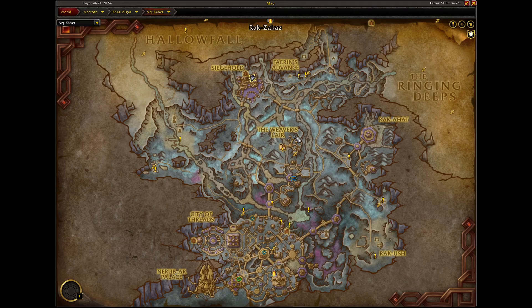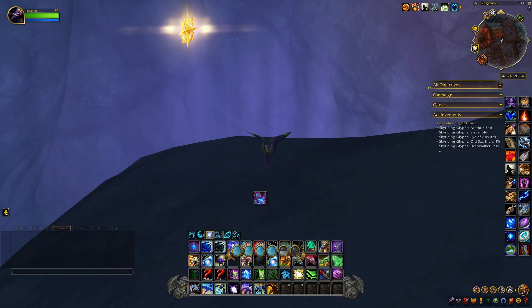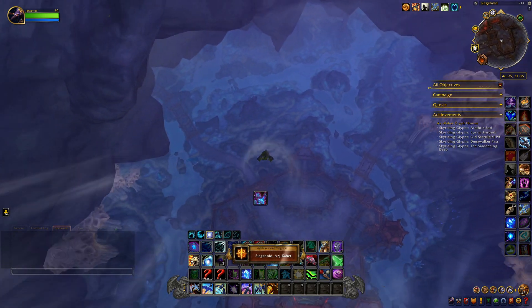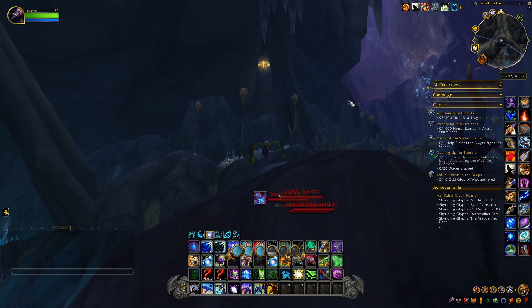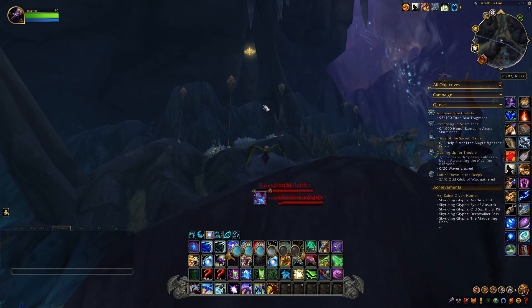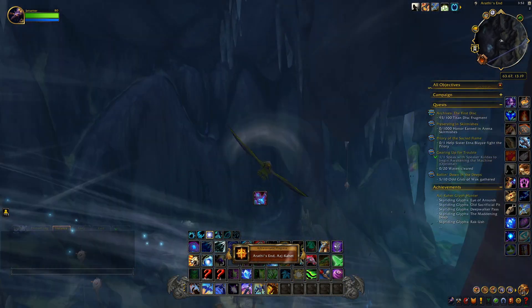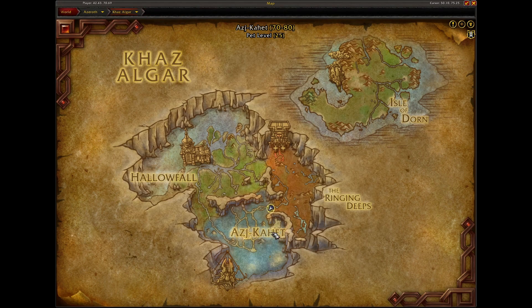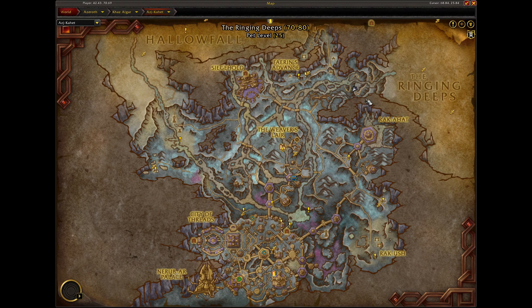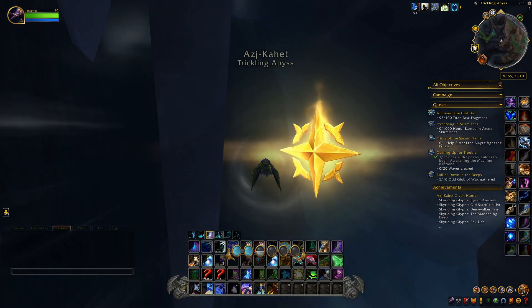This next glyph is in Siege Hold — you're going to have to fly really high, it's on top of a mountain. The next glyph is in Arathi's End, sitting right on top — sometimes this can be phased, but if you fly really fast you can grab it before it disappears. The next glyph is really far up in Ajka'het, behind some rocks — you're going to have to fly up and grab it.